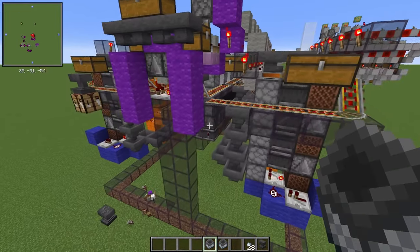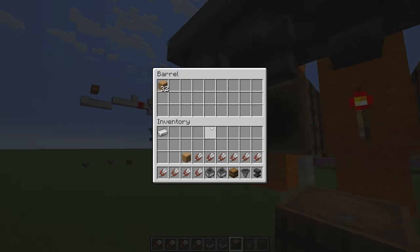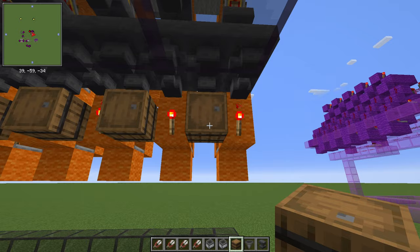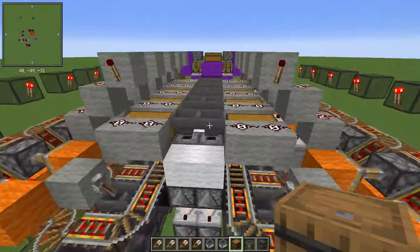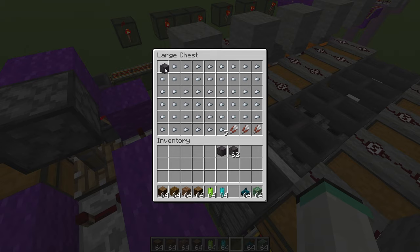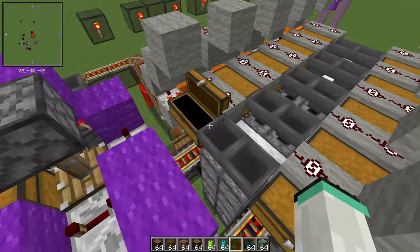If you test it now, anything that's not in your filters will come to the very end. Come back and replace one item in any chest with what you want to be filtered — it will have to be done on both ends.